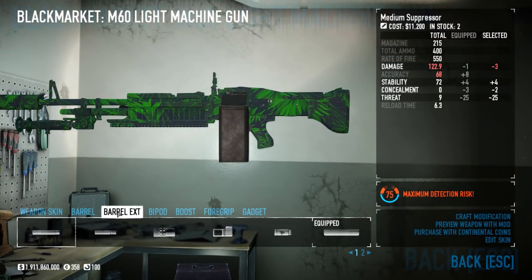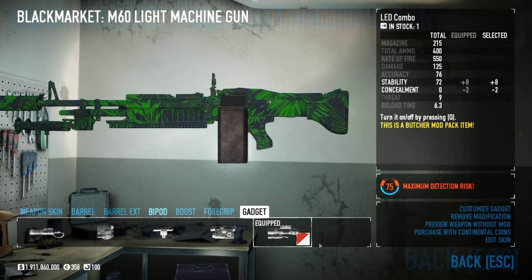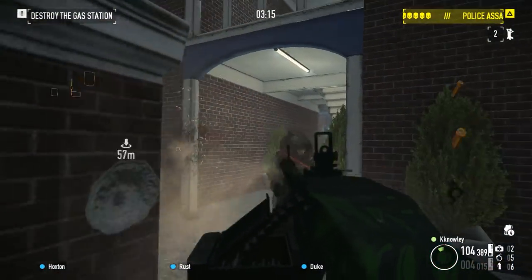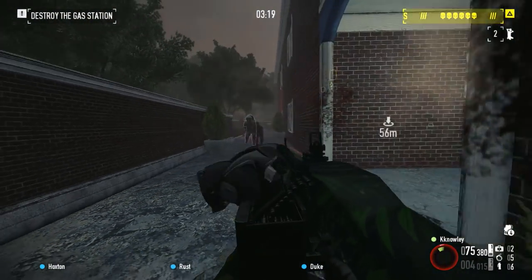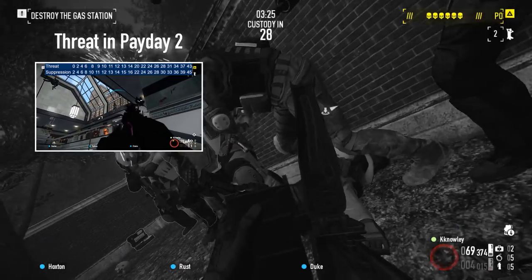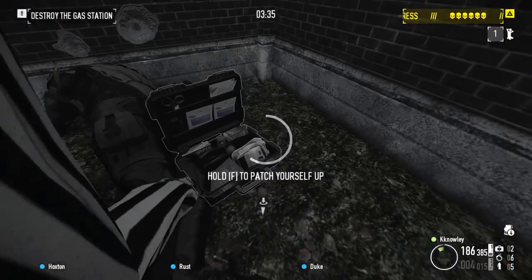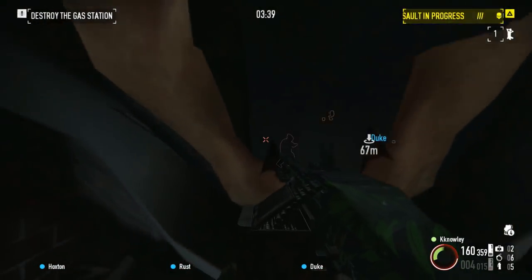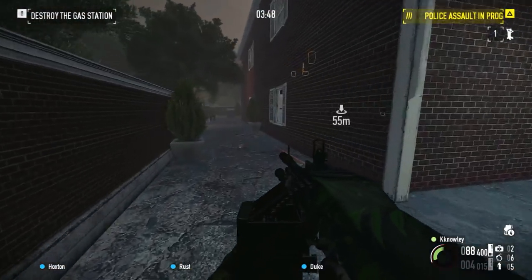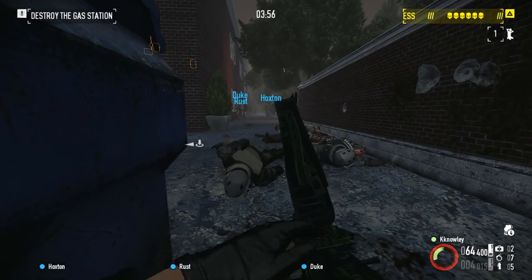I run it with no barrel mod, the Bigger the Better suppressor, the Lion bipod, an accuracy boost to offset the negative of the tactical foregrip, and the LED combo. The suppressor increases my accuracy and stability quite nicely with a little damage penalty, and it has synergy with a skill I will talk about later. What hurts the build a bit is how it cripples your threat. The M60 is pretty unique as far as LMGs go — the enemies it would induce the threat effect on, light and heavy swats as well as snipers, are all killed in one to two bullets. So why bother crowd controlling them when death is the strongest form of CC? Coupled with the bipod and the M60's excellent base accuracy, you can mow down groups of enemies from quite impressive range.